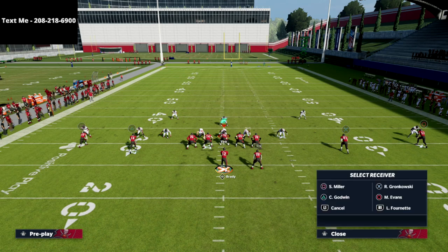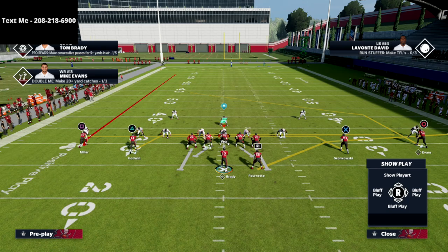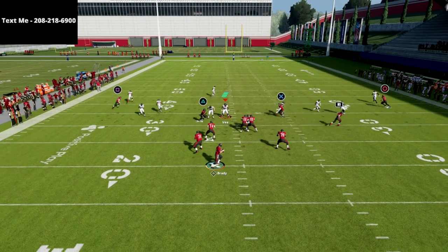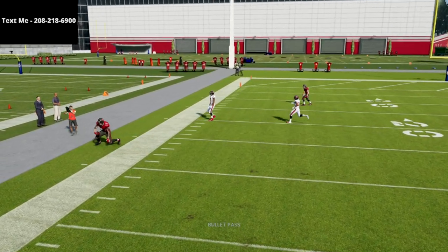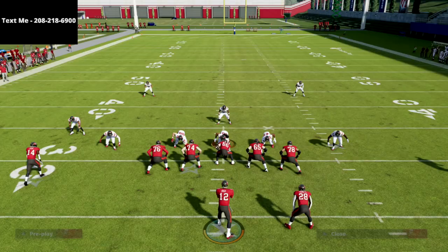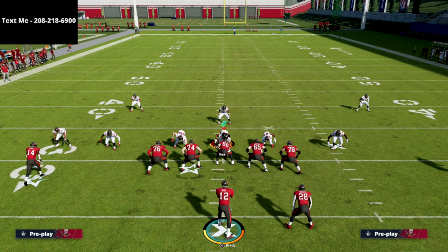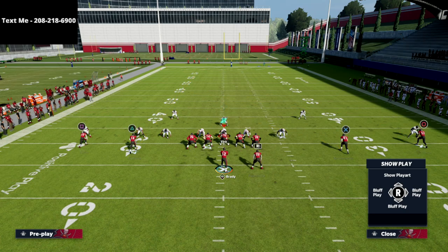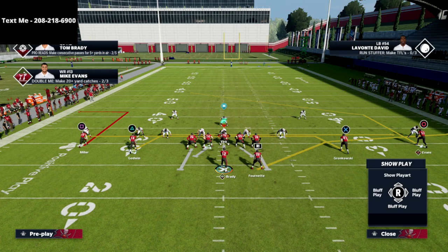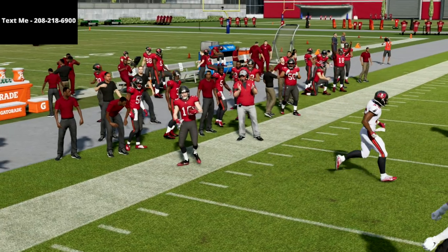Here's another route concept I really like: use the square receiver on a fade. Now you basically have this setup — and the reason I like this is because of that late read to the circle receiver. Look at how open that is on the sideline. There's no zone drop in the game that will cover that route — they have to user guard it. This route is so good this year, even better than last year. Another setup is a smart route out route to the square receiver combined with double drags.